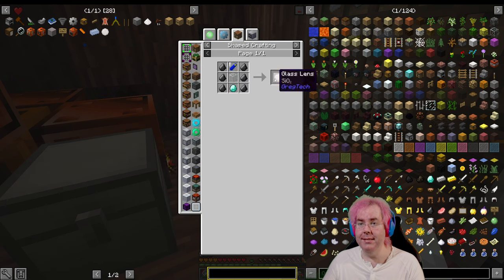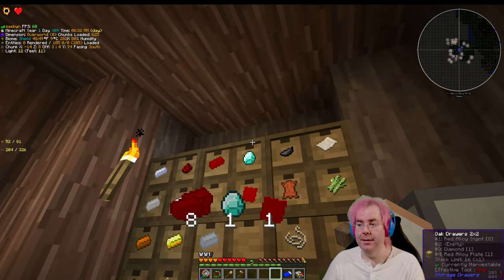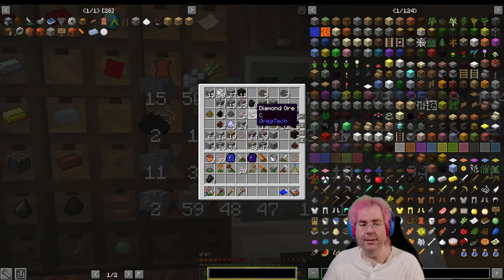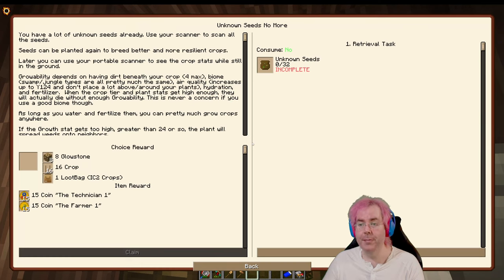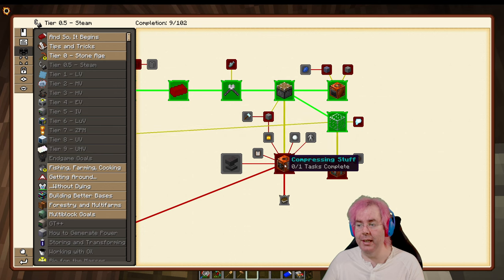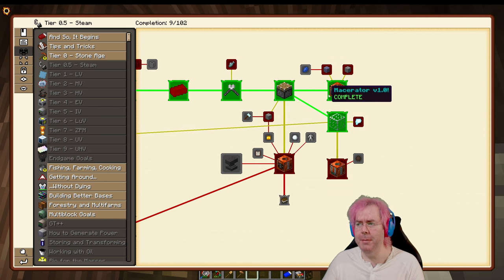We have some backup diamonds for things we're going to make today — let's see if we could buy the steam tier. We want to do the compressor and the extractor. I think one of these maybe needs a diamond — oh, maybe not, that was the macerator. The macerator needed a diamond. That's right, so when I made the two macerators I used another diamond.